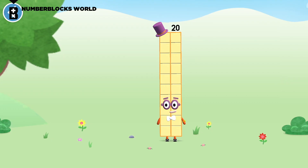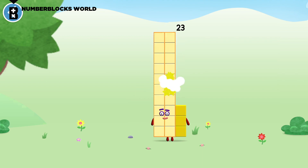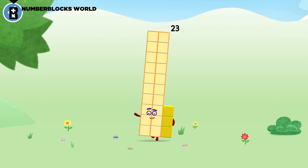You're about to meet number block 23. Can you add three to 20 and make number block 23? Drag number block 3 onto number block. Amazing! This is number block 23. This number block is made up of 23 blocks.